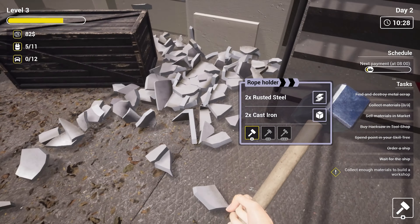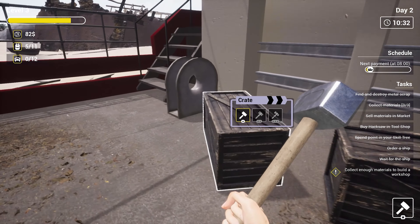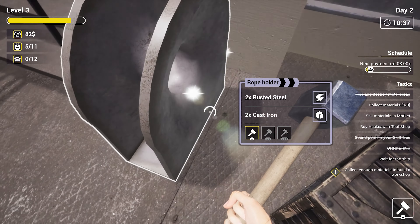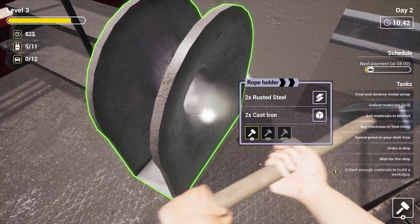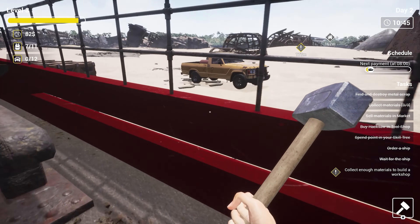On top of that, the game has crafting. You'll get basic materials from the ship — whether it's rusted steel, copper, oil, or whatever it ends up being. The really cool thing is you actually get a workshop pretty early in-game, and that workshop lets you build items and craft them in the sense of making better items. I haven't gone too deep into the crafting yet, but by Monday you're going to see a lot more of the crafting system.